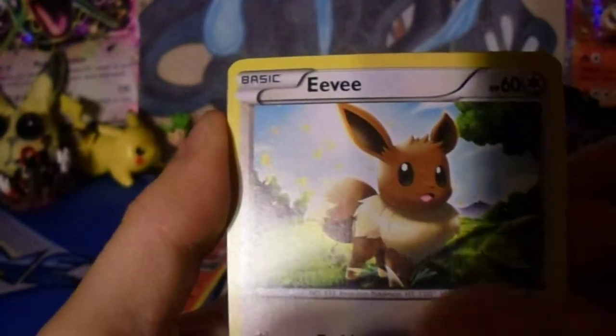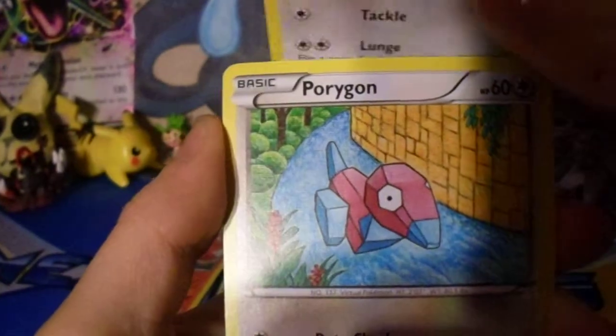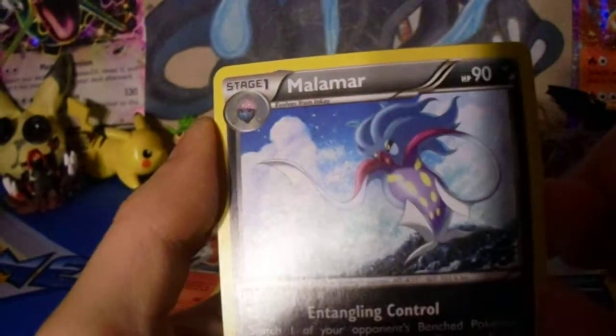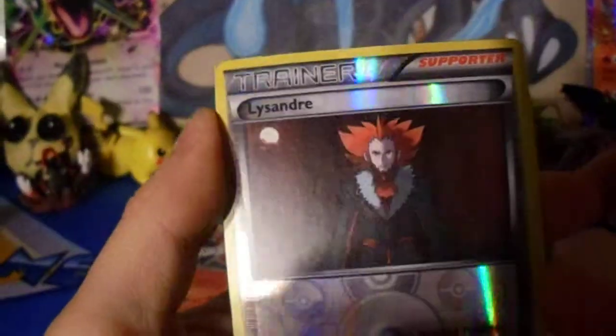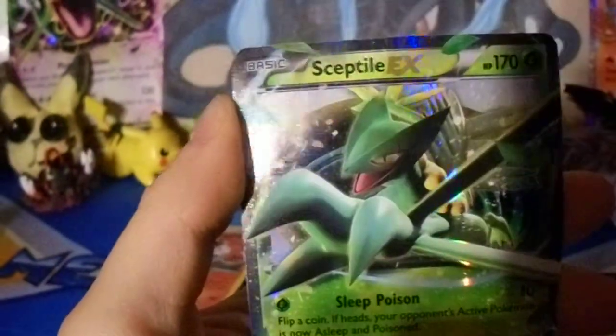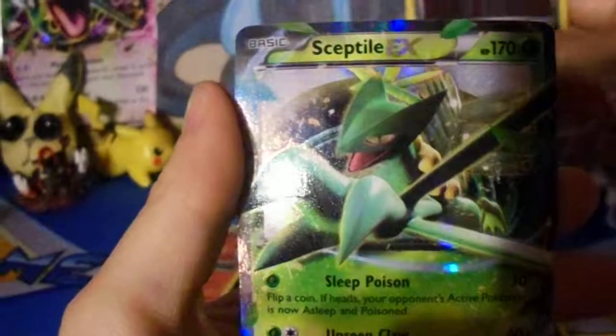Eevee — oh, I have three of them now. I'm collecting all the Eevees. Faltoy. Malamar. Ooh, Lissandra — it's shiny. We like shiny. Oh, it's Gardevoir EX! So far these packs have been awesome.